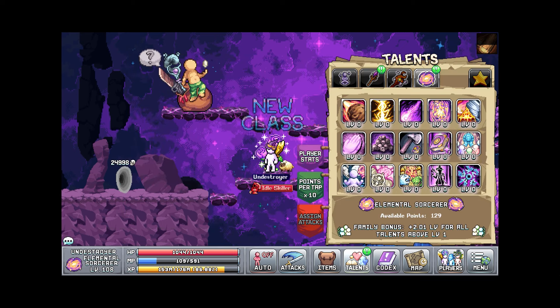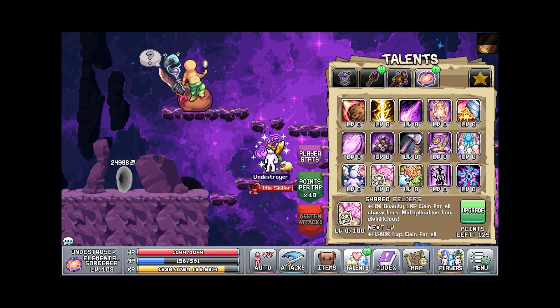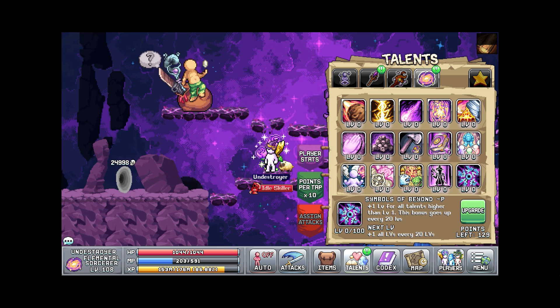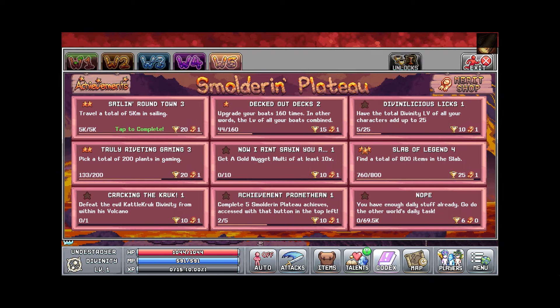Here's my Elemental Sorcerer. These classes are not really that great right now — I mean they help with multi-kill, you definitely get more kills because you have more abilities, but for right now actively they're not really that great and they probably won't be for a long time.